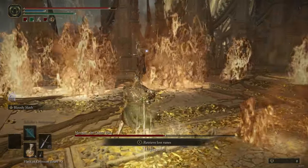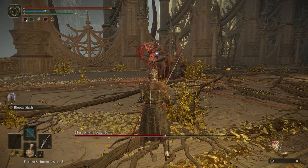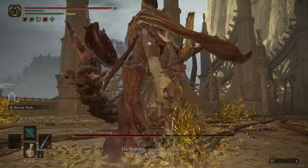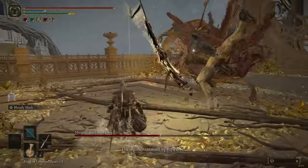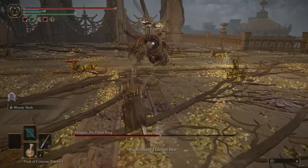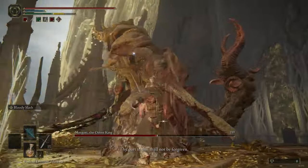He kind of erupts so you want to be away from him, and then you get these pools that come out of the ground and they can knock you up. You have to be careful for those, and then Margot empowers his sword and gets more deadly.